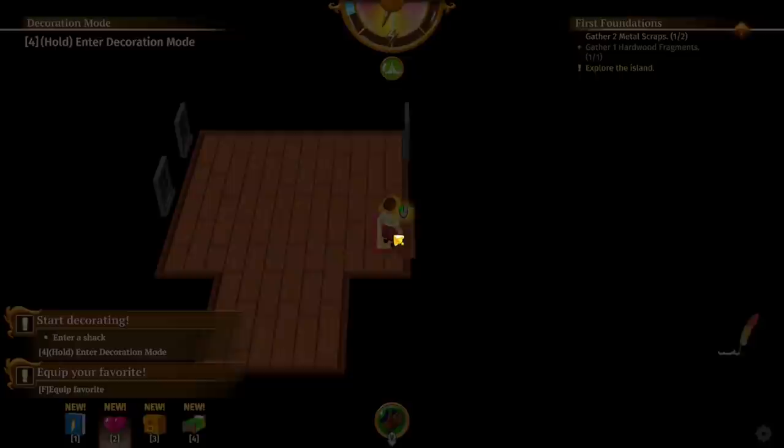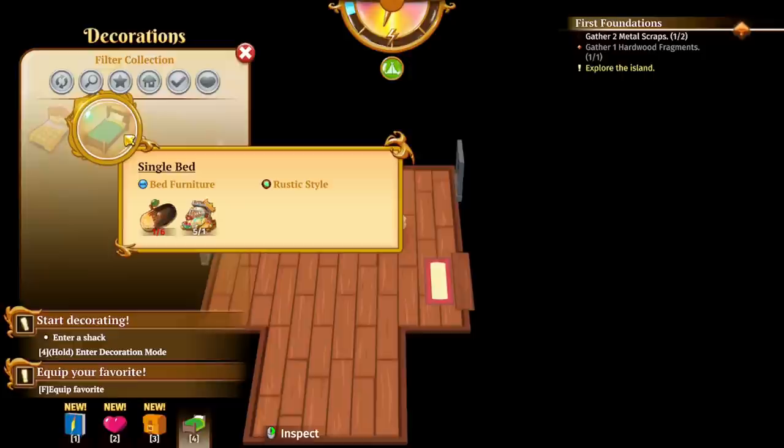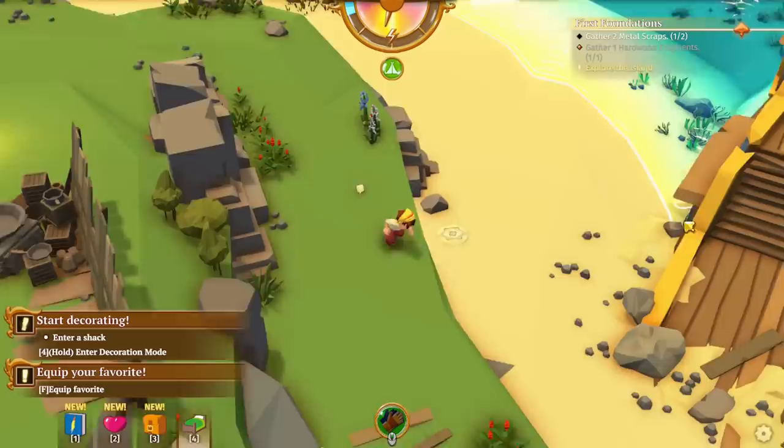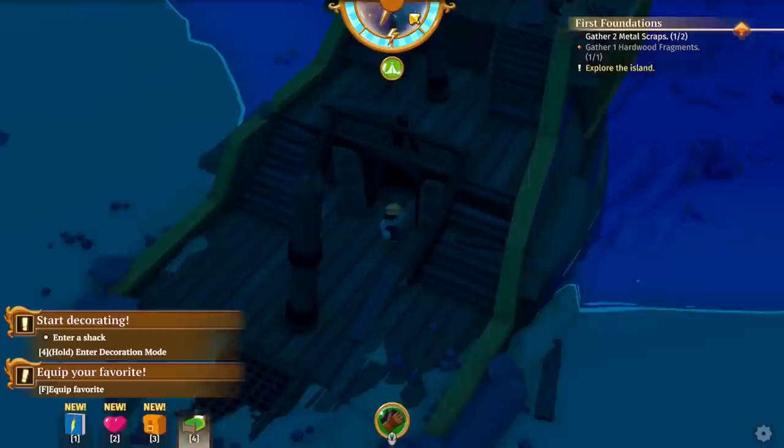Let me check that again — if you press 4 you can go into decoration mode. If you have the materials, you're going to be able to make furniture to place around. I'm going to go to sleep, and tomorrow I want to find the last flame and build Sven's shack. You don't always wake up at the same time — it really depends on what time you go to bed.